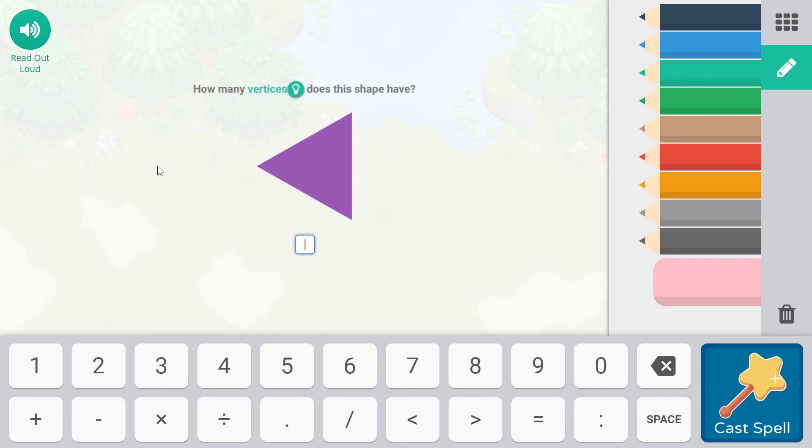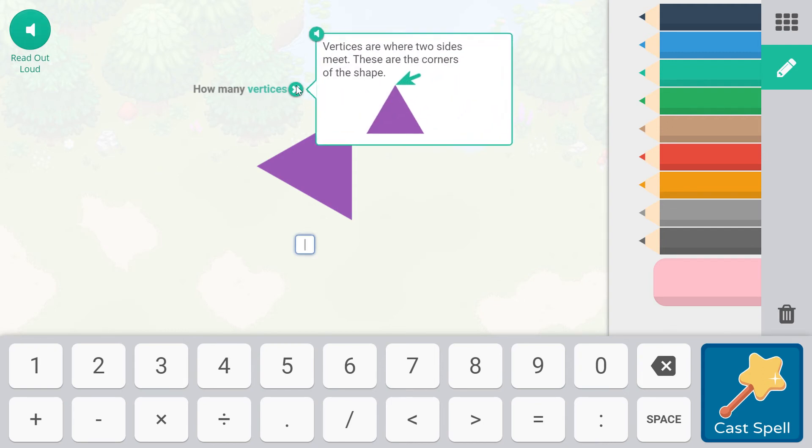How many vertices does this shape have? Vertices are where two sides meet. These are the corners of the shape.